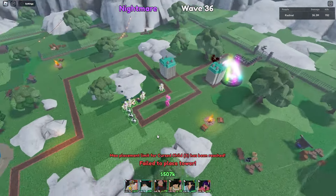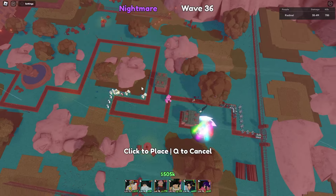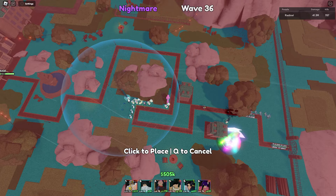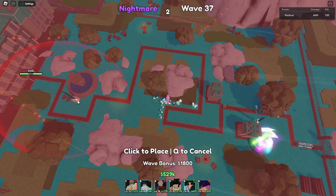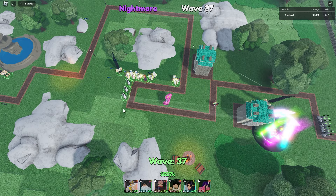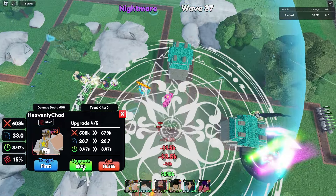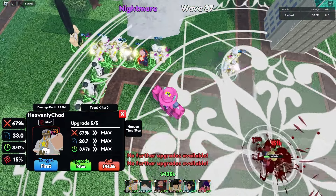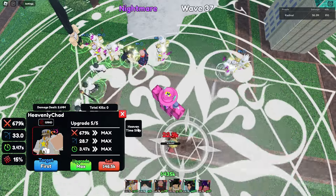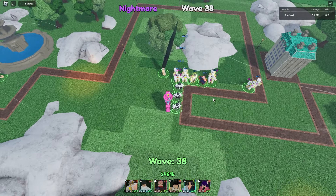We've got three Yutas down and four Heavenly Chads. Let's see how many Gons we can place — one here, one there, and one more — that's three Gons. Pretty much everyone is placed, so let's start upgrading. Let's start with a Heavenly Chad to see his stats. Maxed out, he's doing 679k damage every 3.47 seconds with 28.7 range, and he has a new ability called Heaven Time Stop — I'm guessing that stops time and I'll save it for when we need it.